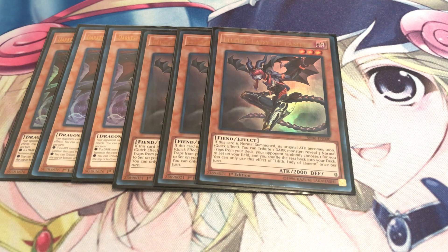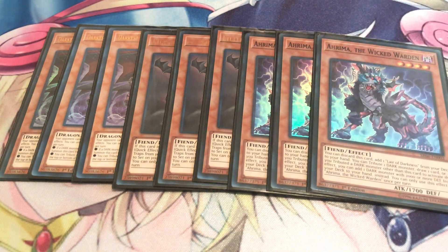We got our Terraforming of the deck — triple copies of Arima. Amazing card because you can discard it to add one Lair of Darkness from your deck to your hand. If he's on the field, you can tribute one dark monster to draw one card, or if you tributed a dark monster other than this card, you can add one dark monster with 2000 or more defense from your deck to your hand. You can use that to search out Darkest Diabolos, and Darkest Diabolos' effect will trigger after that resolves because his ability is a trigger effect, not a quick effect.